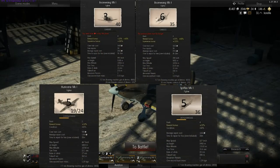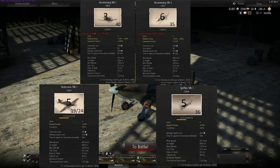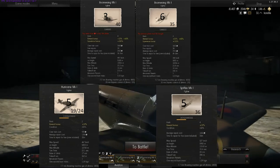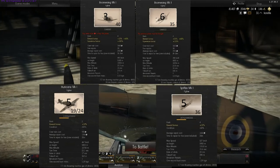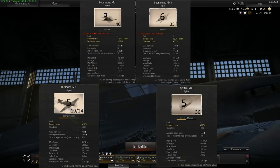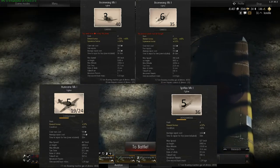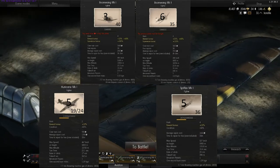As it was in the previous video, the best aircraft from this lineup I am choosing right now is the Boomerang Mark 1, so I will try to use it because it's a very good aircraft and it's a very good money earner. But my main focus right now will be on the Spitfire Mark 1 and the Hurricane Mark 1, tier 4 and tier 2 aircrafts. As you can see, they both did place 5th in the comparison, with the Hurricane Mark 1 scoring 24 points and the Spitfire Mark 1 scoring 36 points.